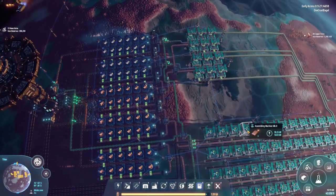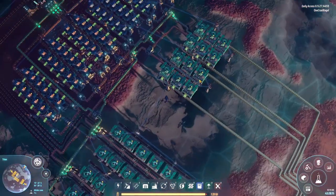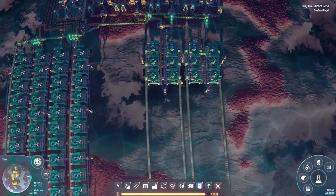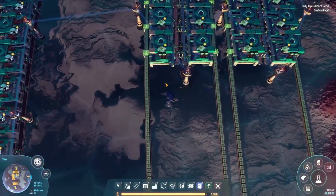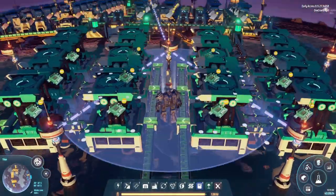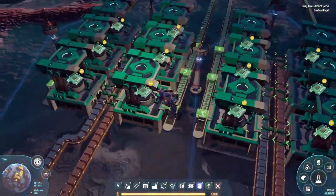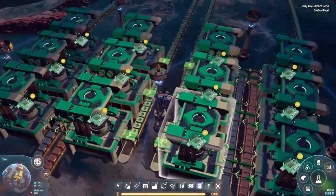Making processors is a very copper intensive process, as we've all learned from Factorio, and the same applies here. Then we're making the electronic circuits over here — green circuits as I tend to insist on calling them. That's a copper and iron recipe, so those are being made. The recipe is two iron and one copper.